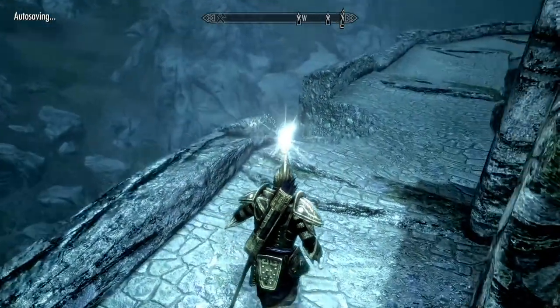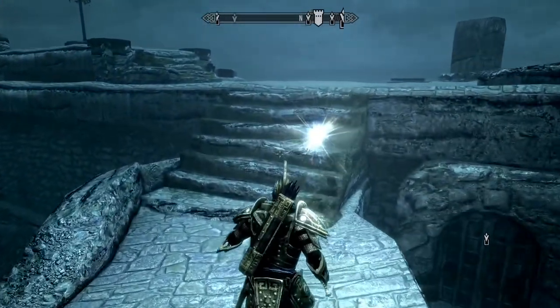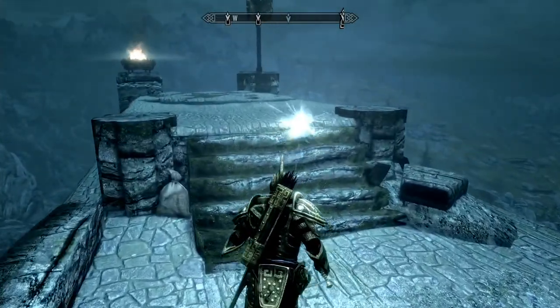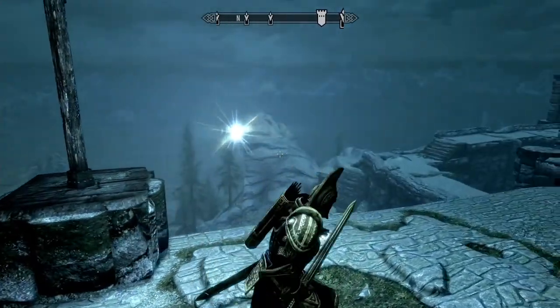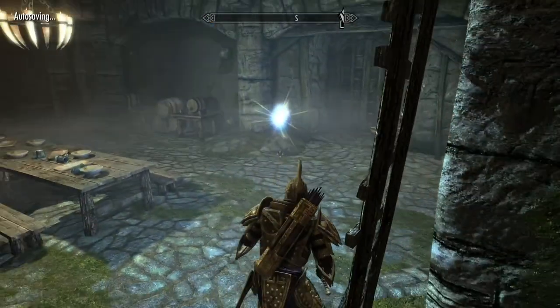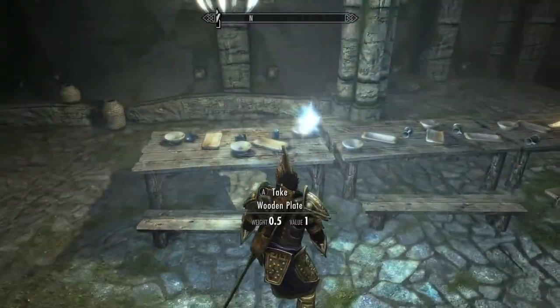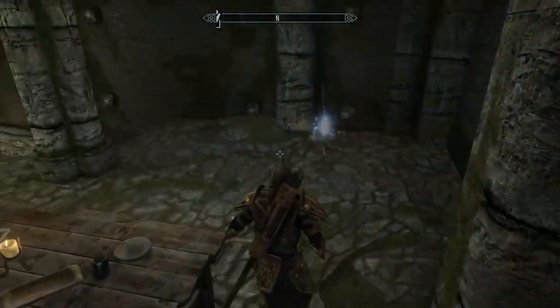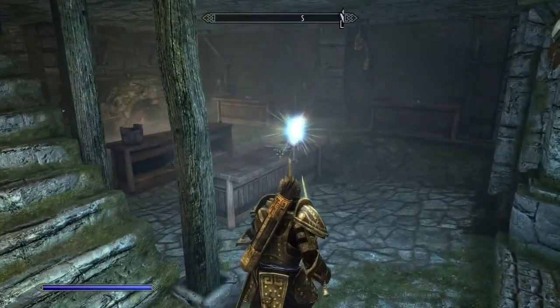If you come out here to Skyrim and you go to the top here, as you can see there is the indicator where the Lost Scabbard book is. You can come up here — again, some beautiful views — and then you go over to this trap door, which will take you down into the Fort Sungard Armory or whatever it is. And this is where you have the dining hall, etc. You can do some cooking. I'm going to fast forward to the Lost Scabbard.